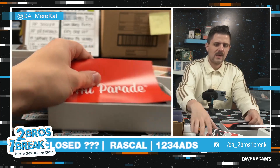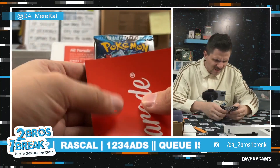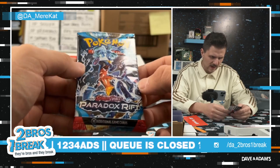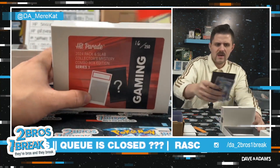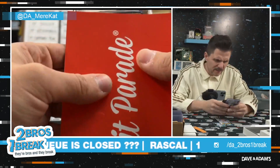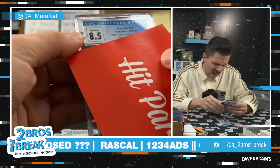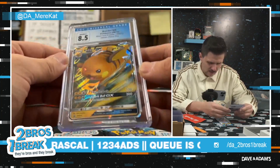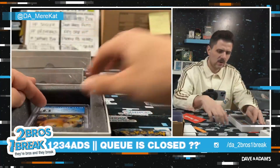Let's see what our pack is. A little Paradox Rift — nice, a new one there. Paradox Rift on the pack, and our slab: CGC 8.5 Raichu GX black star promo. Cool Raichu, very cool Raichu.